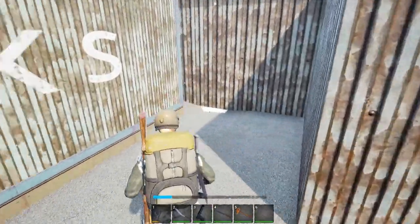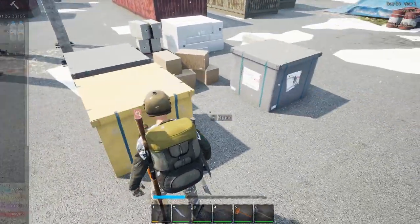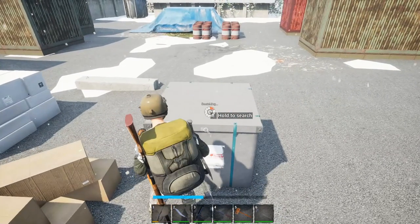Wondering what other goodies we're gonna find in here. So for toolboxes right now I'm gonna say we have enough - toolboxes are gonna be on the no-pickup list. A 300 watt - yeah, we'll take that for now. Why not? So much oil.